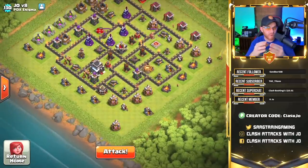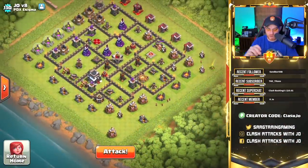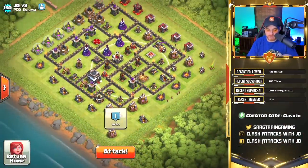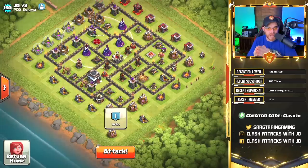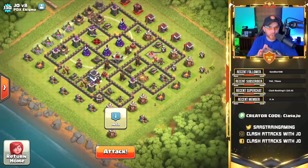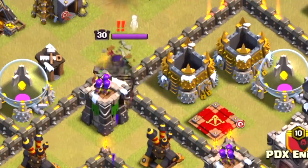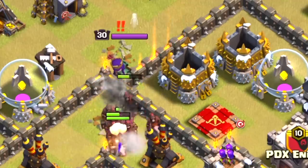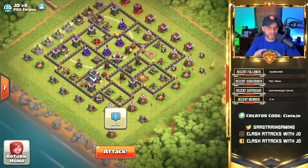Now, if you understand or remember, at Town Hall 8 you have to get rid of the clan castle troops and try to get rid of the barb king. Well, things changed a little bit at Town Hall 9 with the addition of the x-bows and the archer queens. The same rules apply that you learned at Town Hall 8, minus you have to get rid of that archer queen, because the queen alone will pick off all of your hog riders and eliminate them before they ever get to the defenses. She must be one of the first things that goes down.